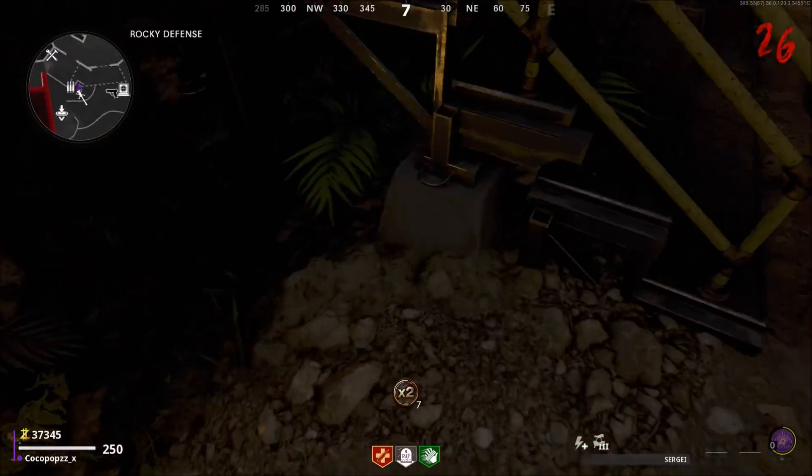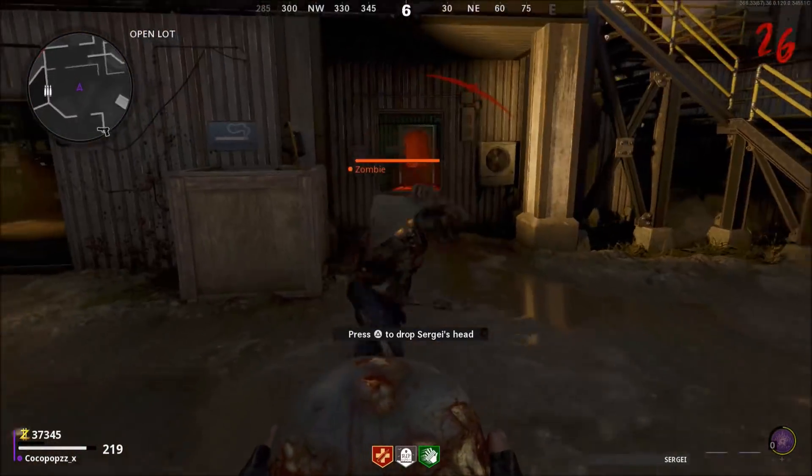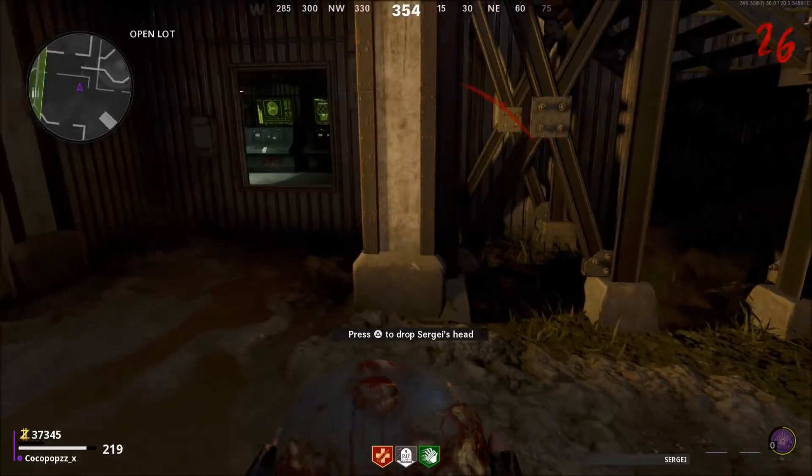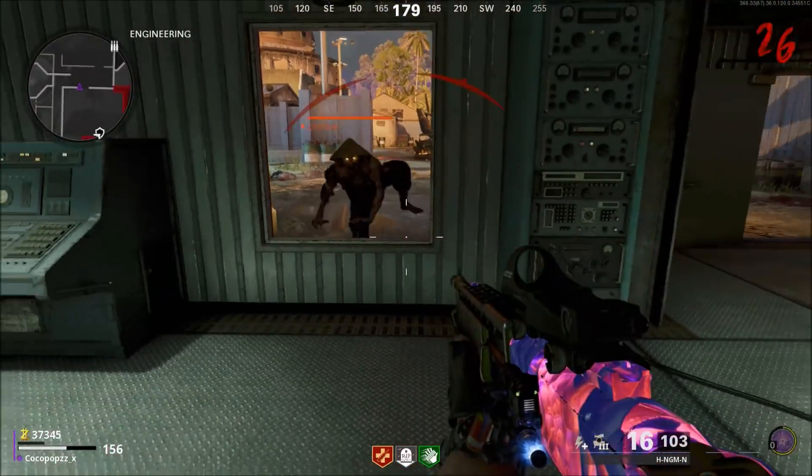Once you have Pack-a-Punched weapons, come around the map and pick up Serge's head. From here you want to make your way over towards the other side of the map over by the open lot. Come over next to this air vent right here and simply drop down Serge's head right next to it.